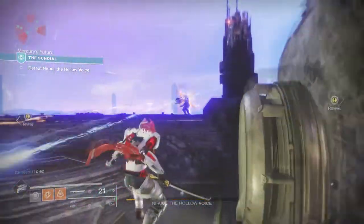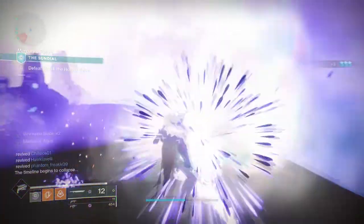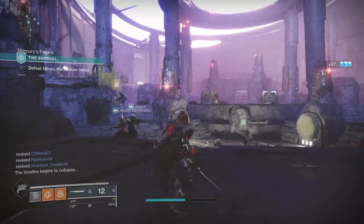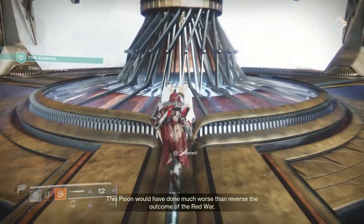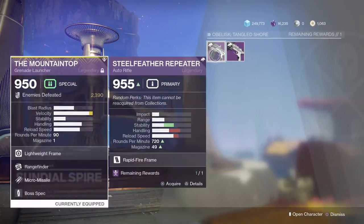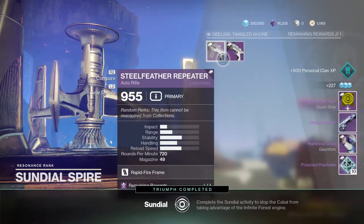Towards the end of the encounter, nothing else really changes. Once you kill the boss with whatever weapons you have at your disposal — the reason I used a sword is because it was heavyweight and did decent damage — you'll be redirected back to the Sundial where you can claim your rewards. You can either wait for the screen or go up to it and see what rewards you had. Since I did the Tangled Shore, I chose the sidearm. You can either get the auto rifle or the sidearm, and you can also get more rewards from other Sundial obelisks scattered around the galaxy.